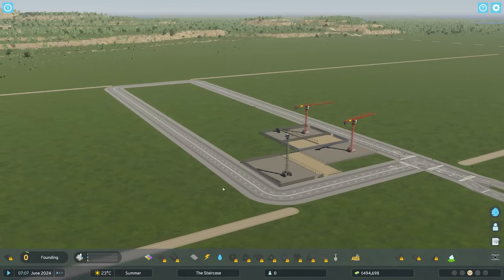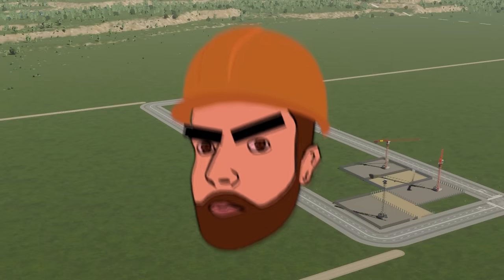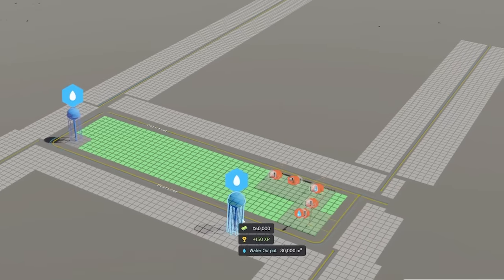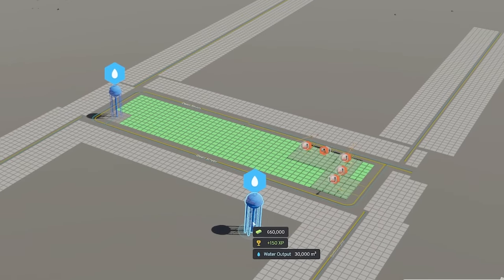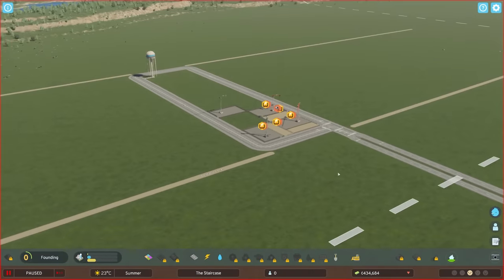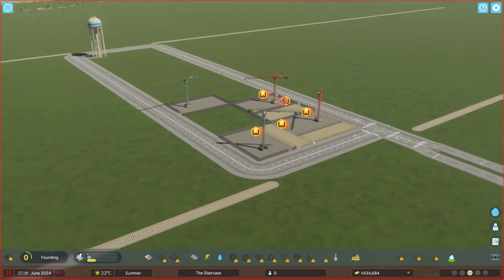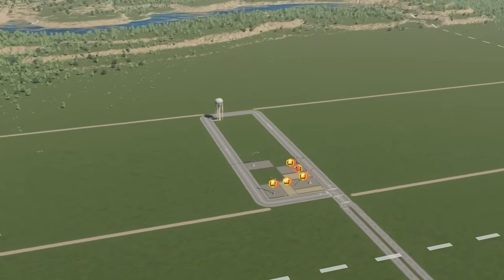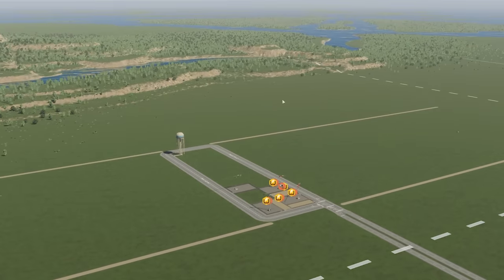I've just realized we haven't got water or electricity again. So before we get too far, let's shove a water tower there. That's water for people. For electricity, I'm actually going to pause the game before we get too far so people aren't complaining. We're going to put our first step in because this is one level. Basically we want the rich people to go up in the sky.